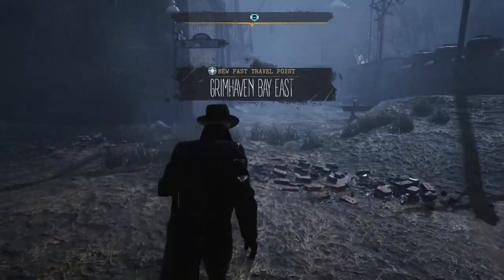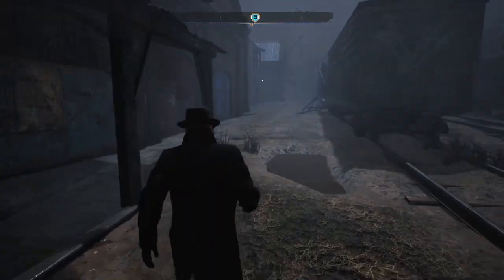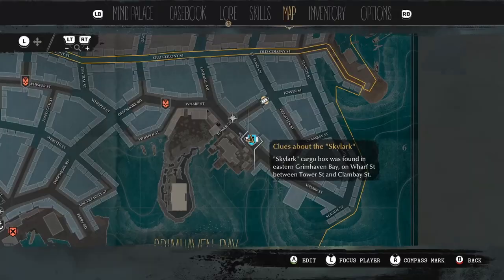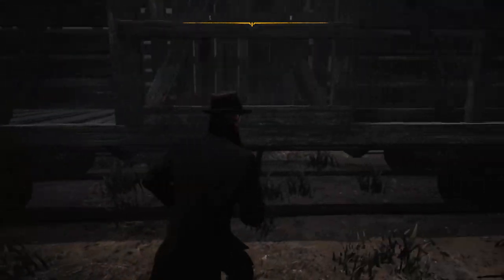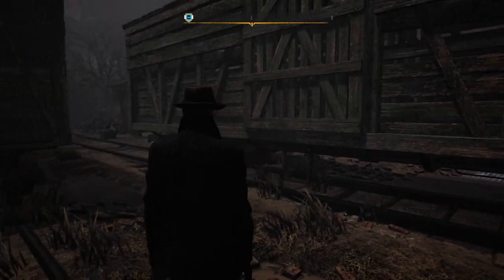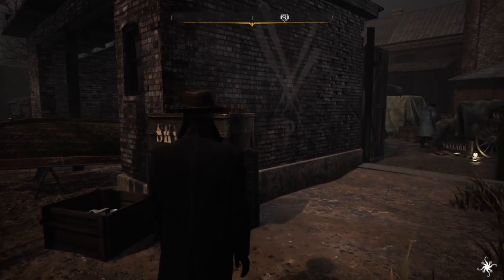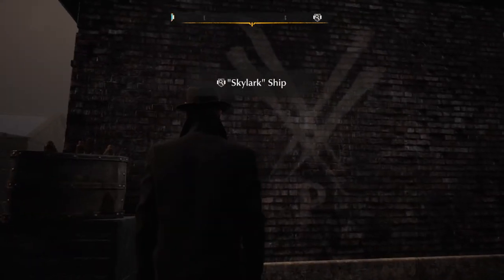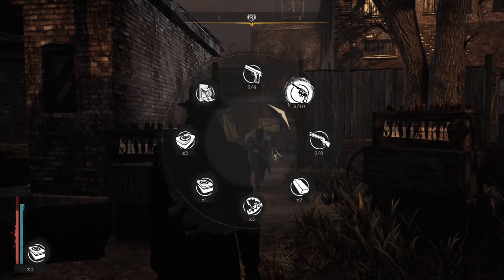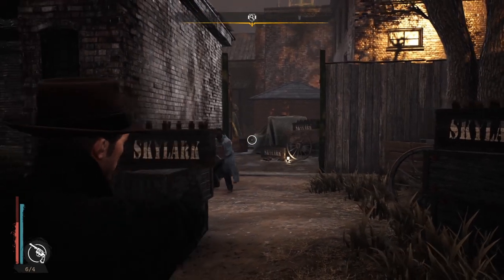Grimhaven Bay East. Everything's fine — not so fine, but I guess it's fine. It should be somewhere here. This sign — I know what it means: it means stay away. Wait, I hit you in the head and you started shooting.